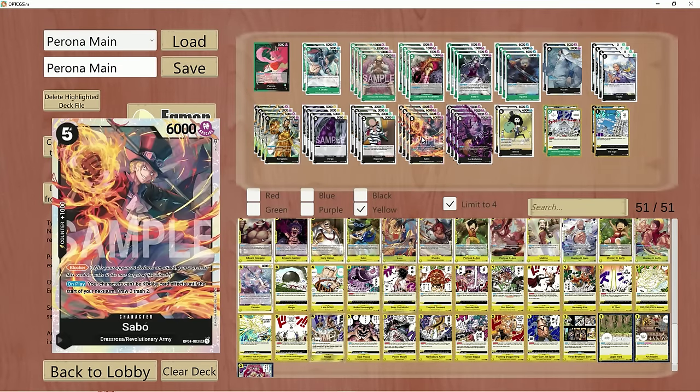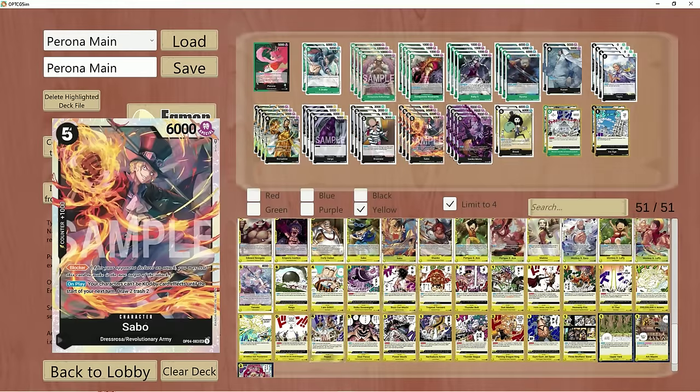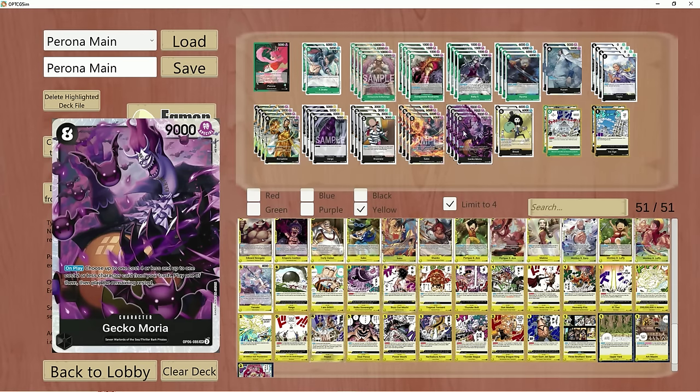We're running four Sabos just for the ability to protect our units. Playing against other Peronas and Gekko Morias, Sabo is actually really good because it allows you to keep your cards on board without having to risk them dying due to cards being popped with effects. He also gives you that filter aspect — draw two, trash two — so you can get cards in trash for Gekko Moria's ability if need be.